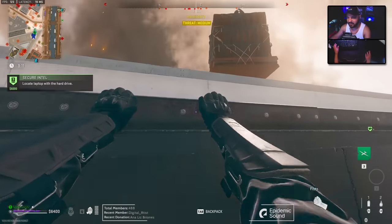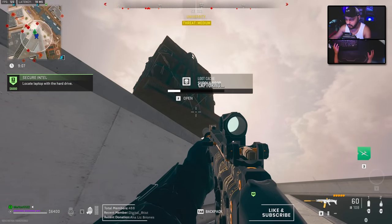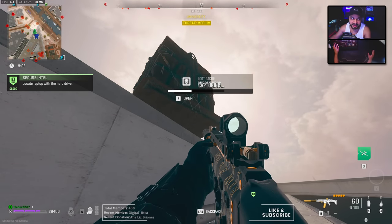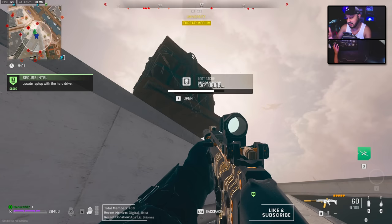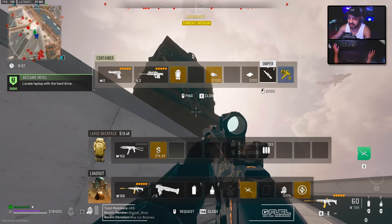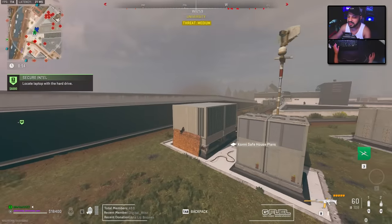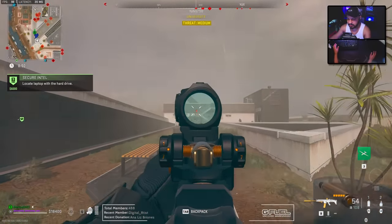There we go. Beautiful — the package landed right here for me. That is great. We're going to go ahead and loot this up, and through this we should be able to get the first mission item that we need. After that, we're actually going to have to change maps and head over to Ashika Island for the next part. As you can see, that part is checked off — so we're all good there.